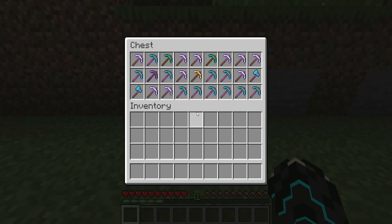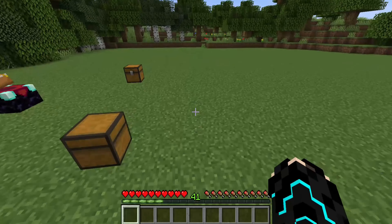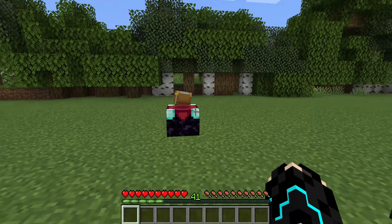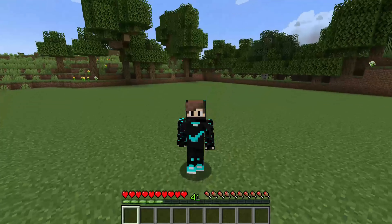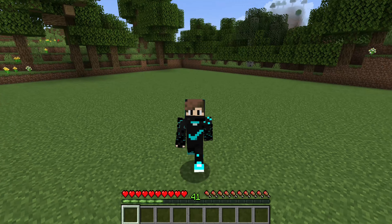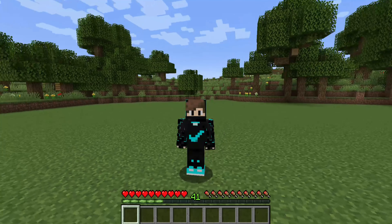This is the method which I use to get Silk Touch easily on any item you want. For this, you need 3 things. First is an Enchanting Table, which is pretty common. Then you need Bookshelves — minimum you need 9 of them, but if you can, you can have up to 15. And next, XP level above 30; I suggest having something close to 40. Look at this graph — it shows the percentage chance of getting Silk Touch according to your XP. You have high chances with XP above 30, so XP is really important. If you don't know how to gain XP, I will link some of my XP farm videos down below.